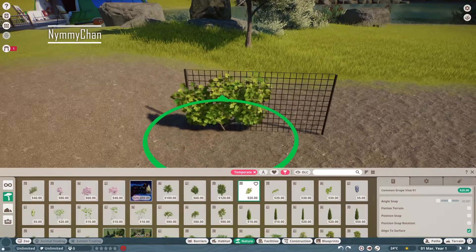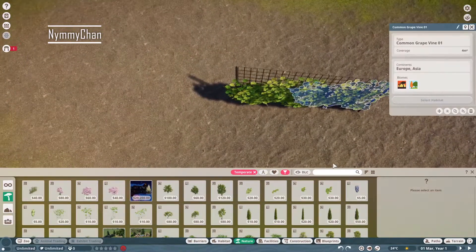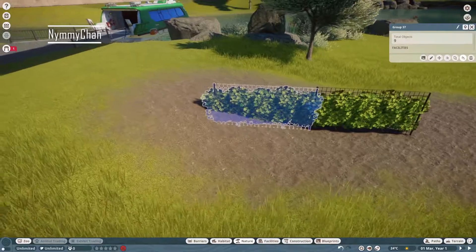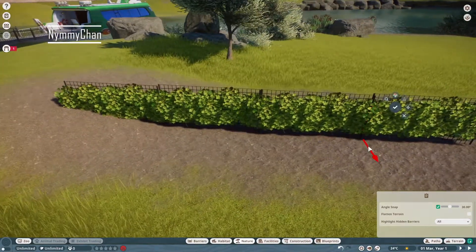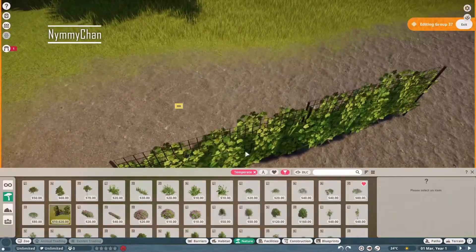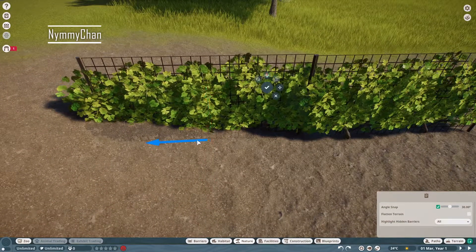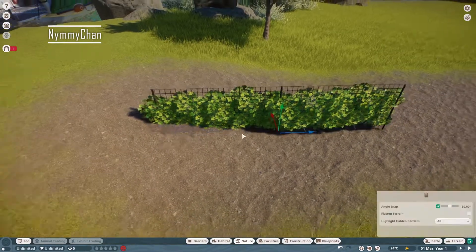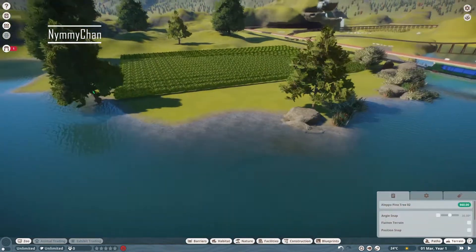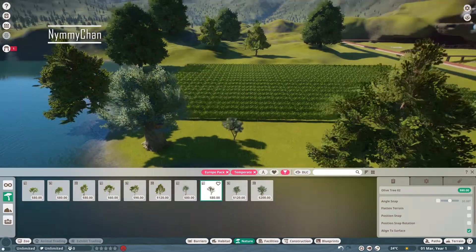These grapes came with the Europe pack as well — I love the Europe pack, and not just because I'm European myself and recognize a lot of these things. The amount of nature they bring with it is really good, and the animals too. They're quite common animals for me; I can see them wherever I walk in the Netherlands. Perhaps African people feel that way about the Africa pack. I've heard people say the Europe pack doesn't have any special animals, but I think Asian people might be very surprised about the badger, just for example.